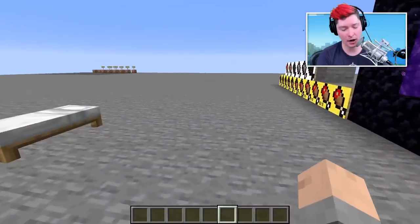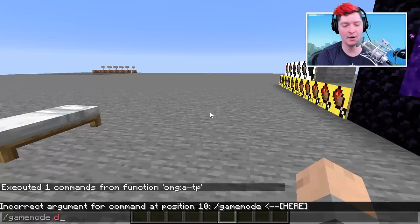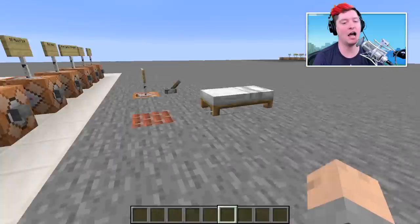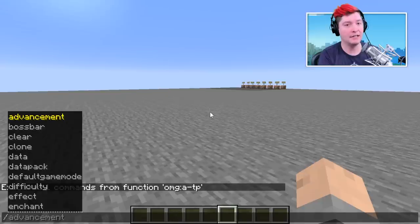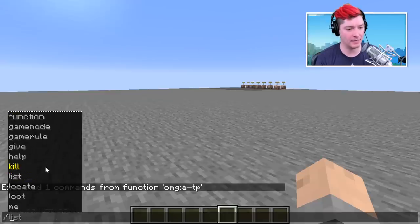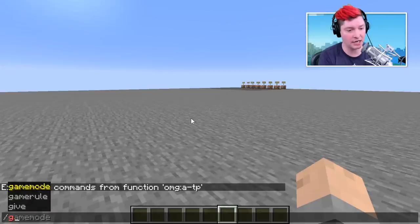Next is tab autocomplete. I cannot tell you how many times I use this. I basically know commands as the first few letters and then hit tab to autocomplete. You may have seen this in chat rooms or Linux commands. You click tab and it will try to fill in whatever you are typing. Right now with just a slash typed, it shows me all the different commands. If I type 'g', it shows me game mode, game rule, and give.